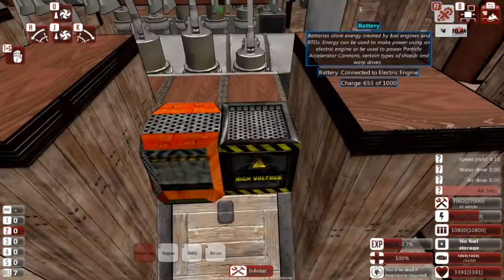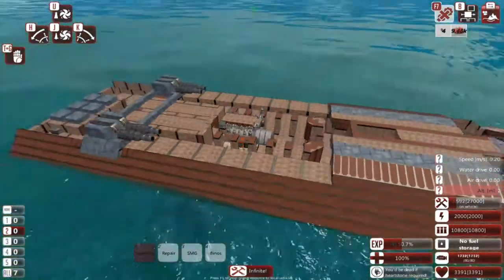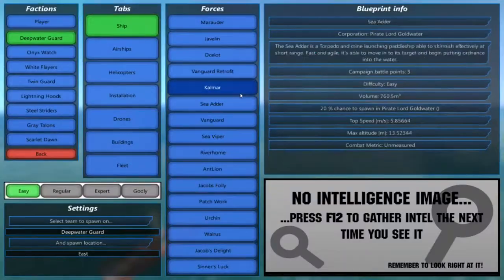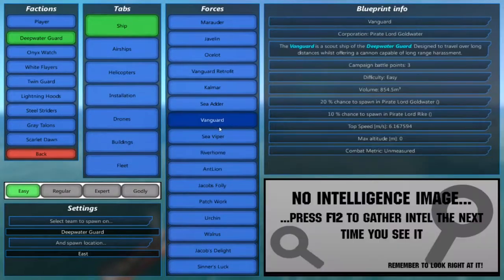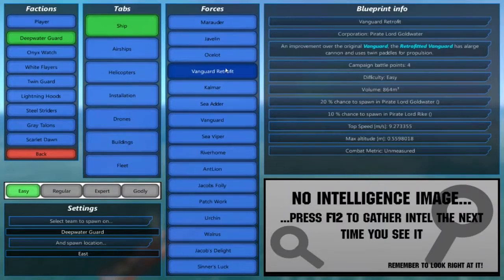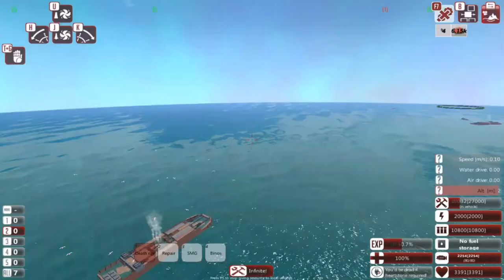By the way, I added — I don't know if this works — I added a battery and an electric engine. I guess they provide some power to the engines, maybe. Let's just spawn a sea adder. I don't know what that is.